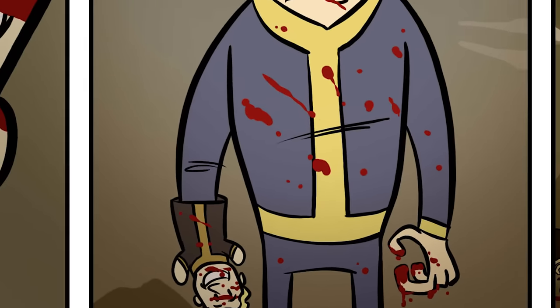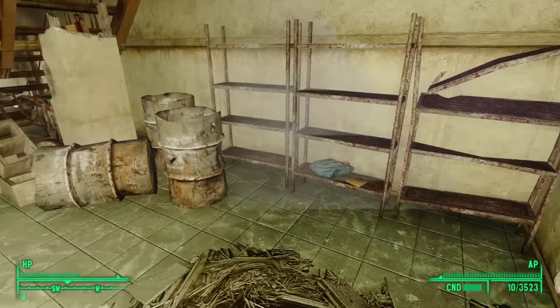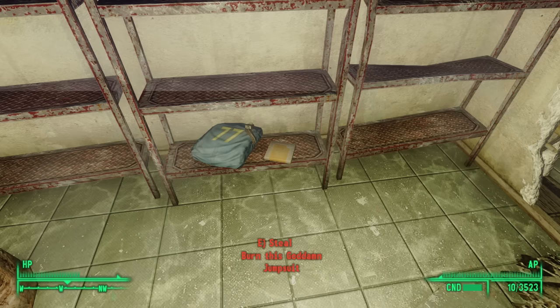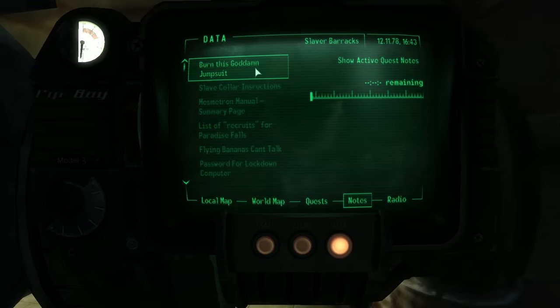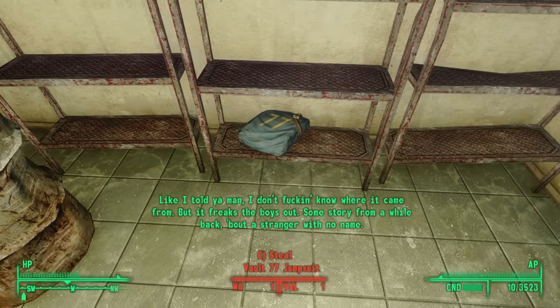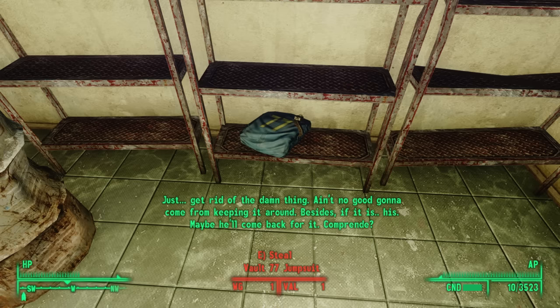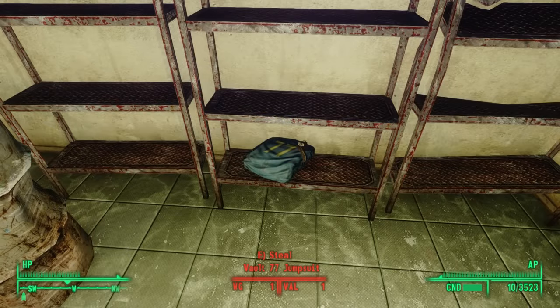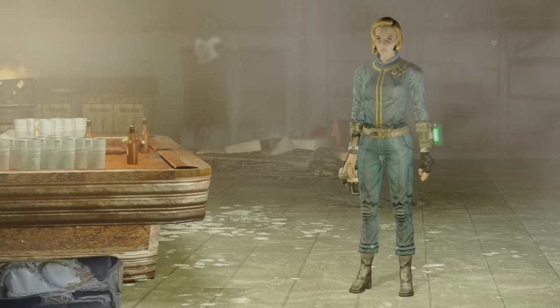But surely this is just a fairy tale — Vault 77 didn't really happen like that, did it? The vault suit we find here is hard to ignore. Now that we understand the lore behind Vault 77, we can listen to the holotape "burn this doggone jumpsuit": "I don't know where it came from, but it freaks the boys out. Some story from a while back about a stranger with no name. Just get rid of the damn thing. If it is his, maybe he'll come back for it." How did the Puppet Man lose his jumpsuit? Was he finally killed, or did he simply change into something better? How did it find its way to Paradise Falls, and why do these slavers appear to know the reputation of the man who once wore it? We may never know.